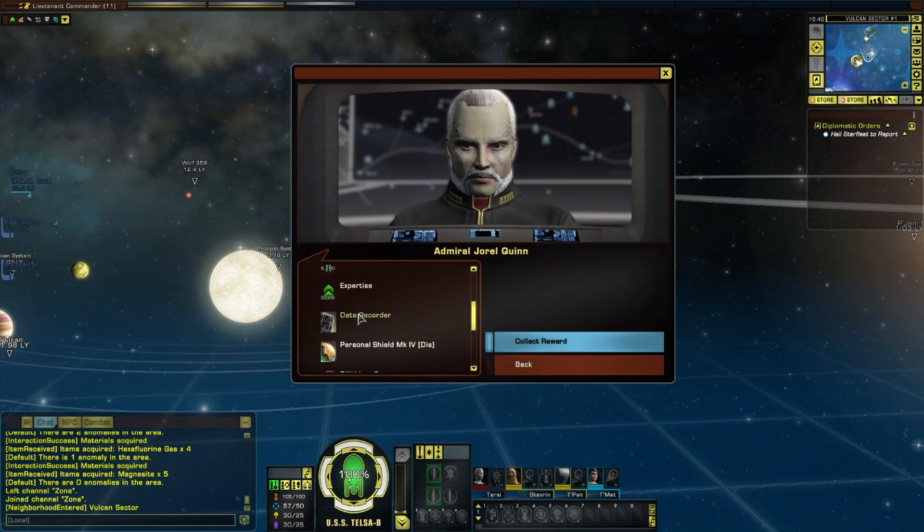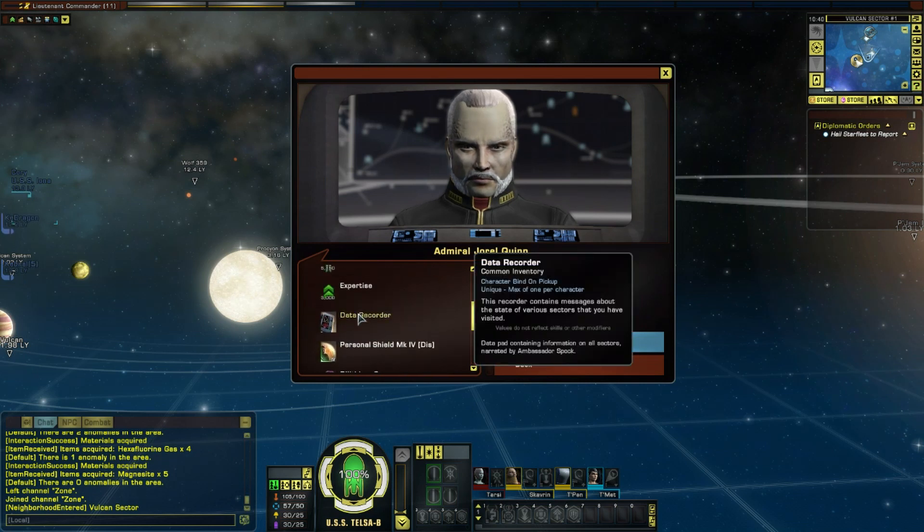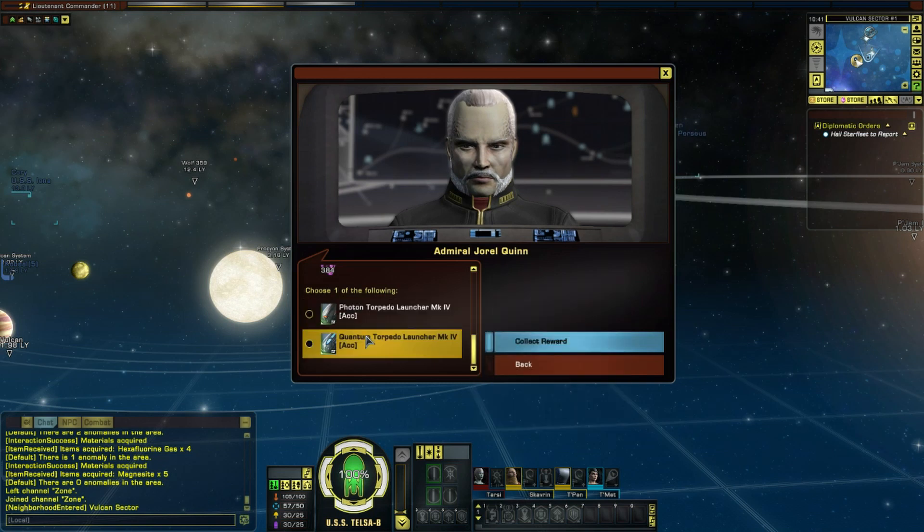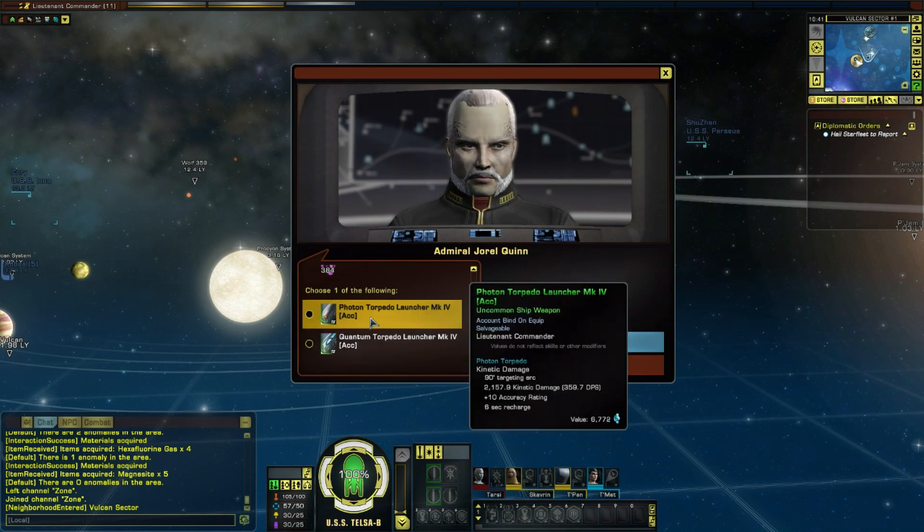Havoc? Oh, a data recorder - what does that do? It contains messages about the state of various sectors that your visitors visited. So I get a new shield and then I can choose the type of torpedo. One does a lot more damage - plus 10 accuracy. So they're both plus 10 accuracy. It's a six second or an eight second recharge, but damage per second is still higher with photon. Photon does more - all right, so we'll just go for that. Cool, that is completed.